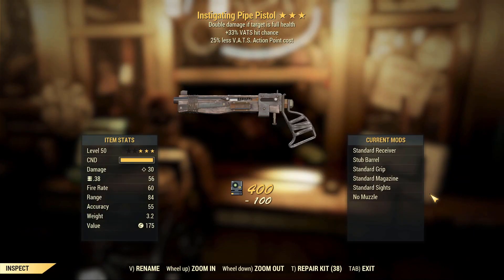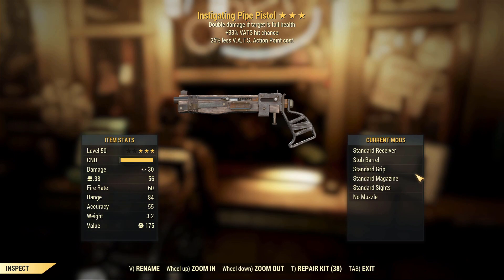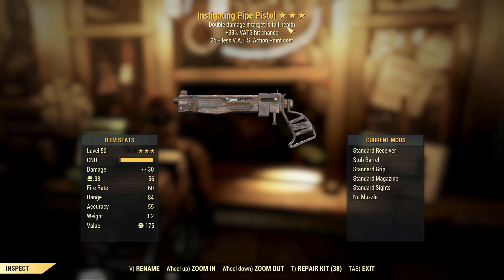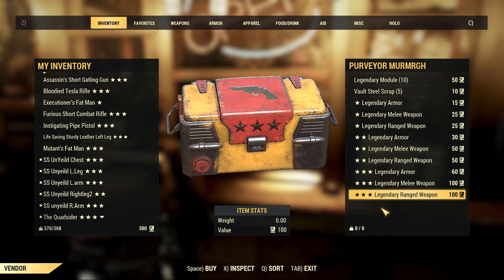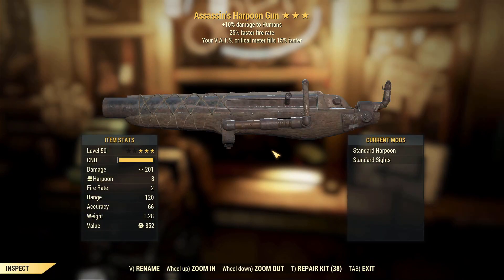Instigating Pipe Pistol — decent effect, bad weapon. The free effects themselves are actually okay: increased VATS hit chance, less action point cost, and double damage if the target is at full health. If this was on something that deals a lot of damage in one hit it would actually be really good, but it's on a pipe pistol — one of the worst weapons you can get.